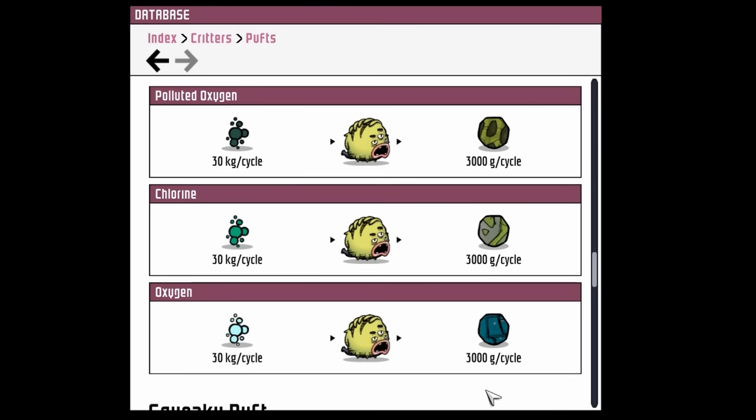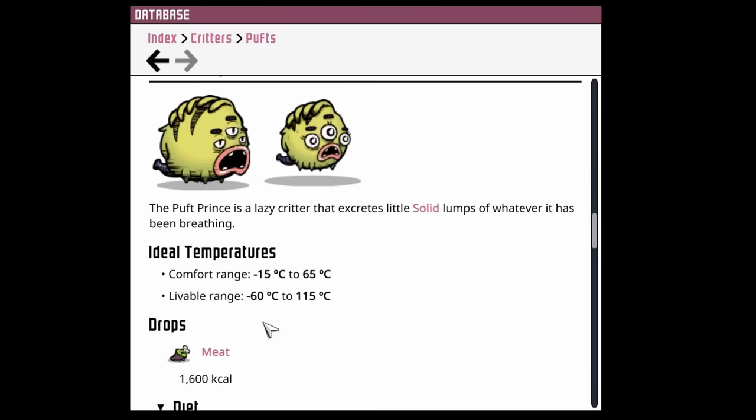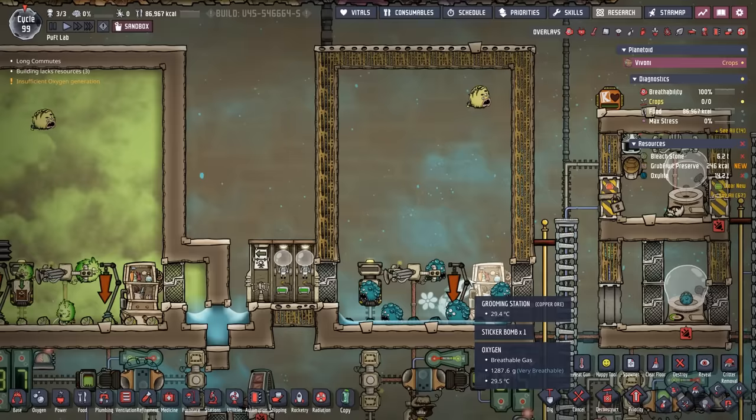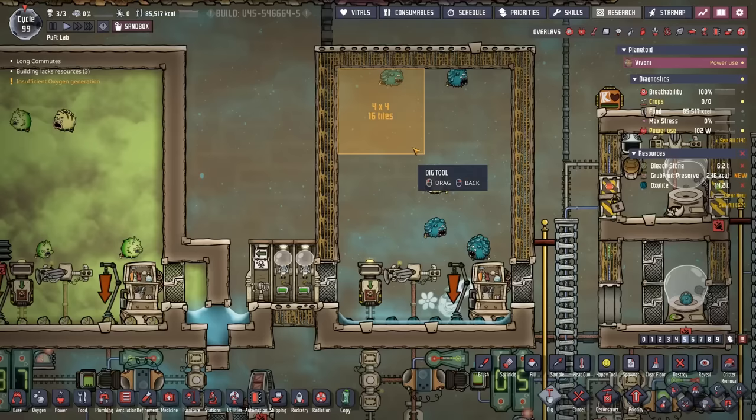The comfort and livable range for all the puffs are somewhat similar - they all have a wide band. The standard puff livable range is minus 30 to 105, the puff prince from minus 60 to 115, the squeaky puff from minus 60 to 85, and the dense puff at minus 15 to 115. I only have six critters in each ranch because puffs like their space - each critter requires 16 tiles, and 16 divided by 96 is 6.